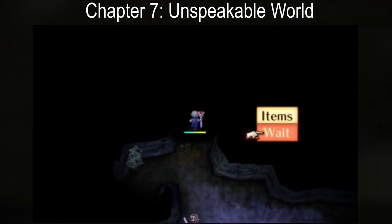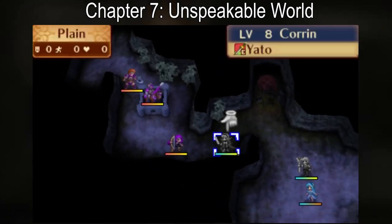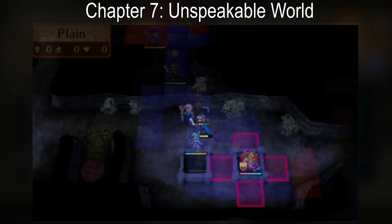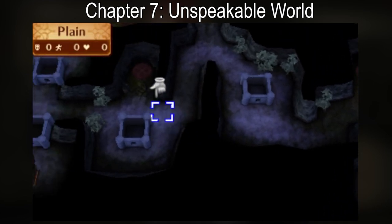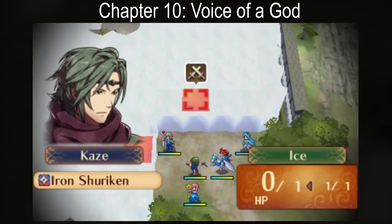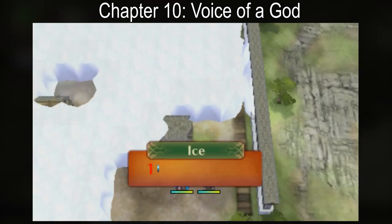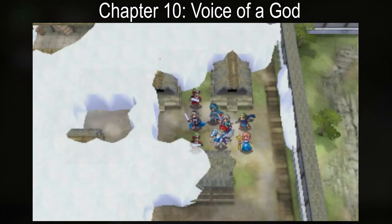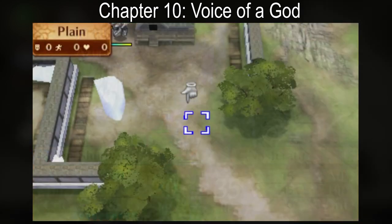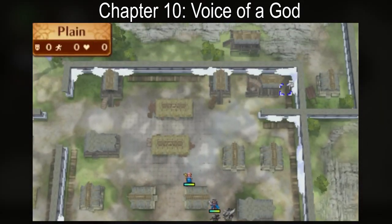Fates does not have traditional Fog of War, but there are two maps in Revelation that have mechanics functioning very similar to it. Chapter seven is divided into rooms covered in darkness until you send a unit to approach each of them; the interior is then revealed and enemies may appear, with additional paths designed to fake you out as you search for the boss. Chapter ten's map is covered in snow, which not only obscures the player's vision but also obstructs movement. You have to attack the snow to permanently remove it and make progress towards the boss. Enemies are trapped in the snow and cannot move until freed, and some drop valuable items, so you must decide whether to clear everything or rush to defeat the boss.